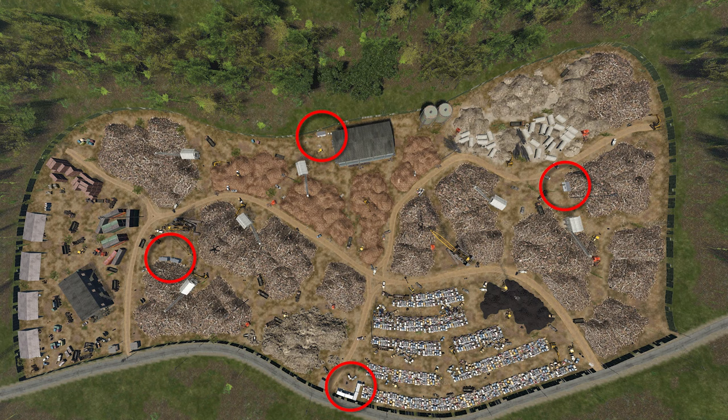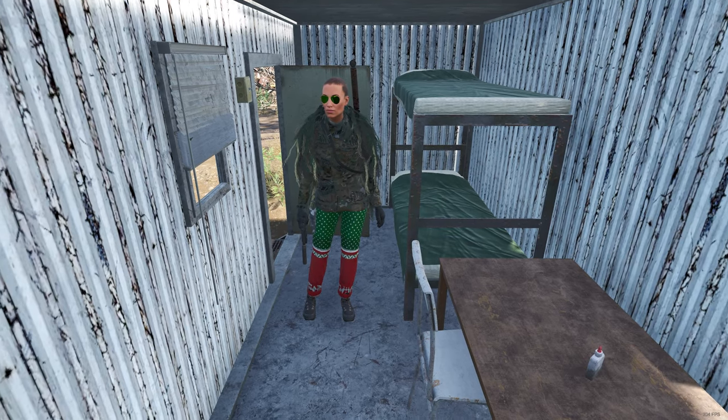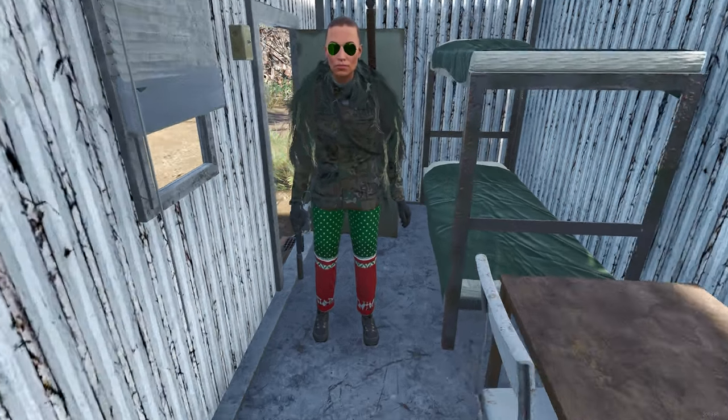Up next, we have the mobile offices. There's eight of them. These mobile offices are a little different than your usual — these ones are going to be good for clothing and food. Nothing really crazy in here.